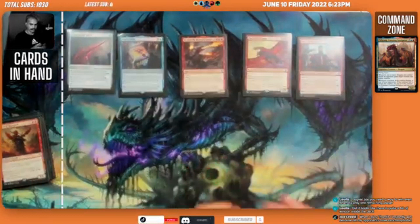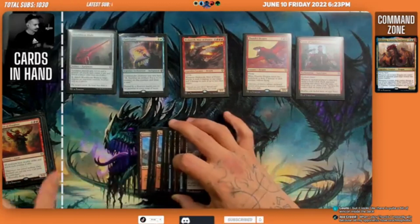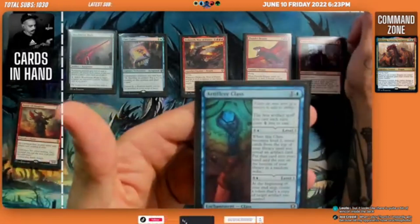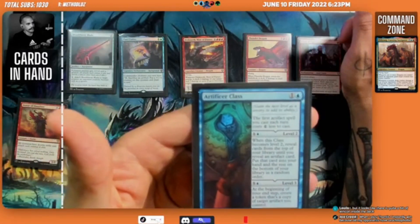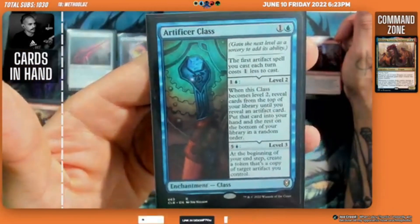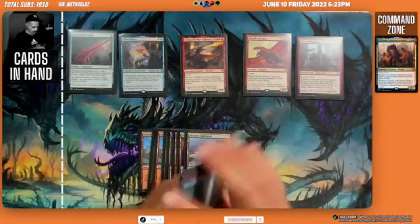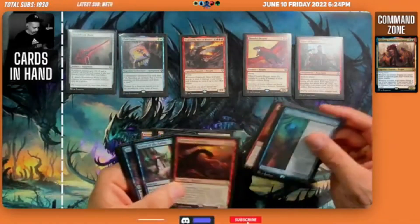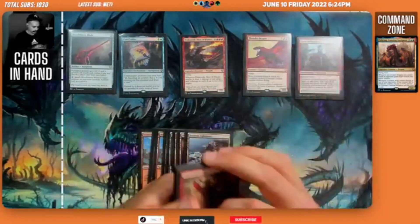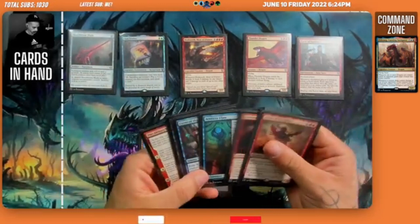We untap and draw Artificer's Class. We note this card wants to be in an artifact deck, not this one — a future cut. We have no lands to play. We could get down Avatar of Slaughter and deal 14 plus 10 damage, for 24 total. That's what we're going to do.